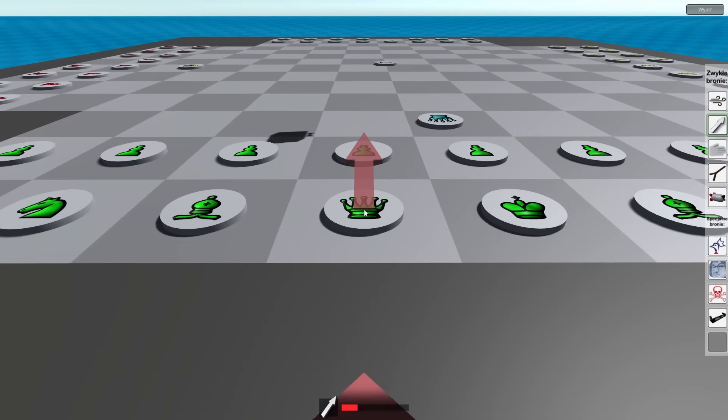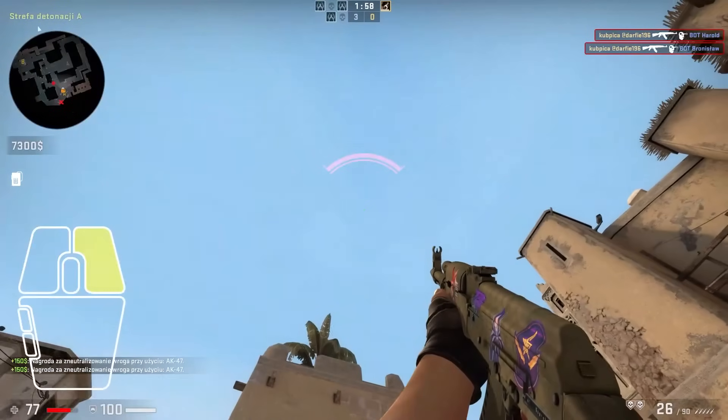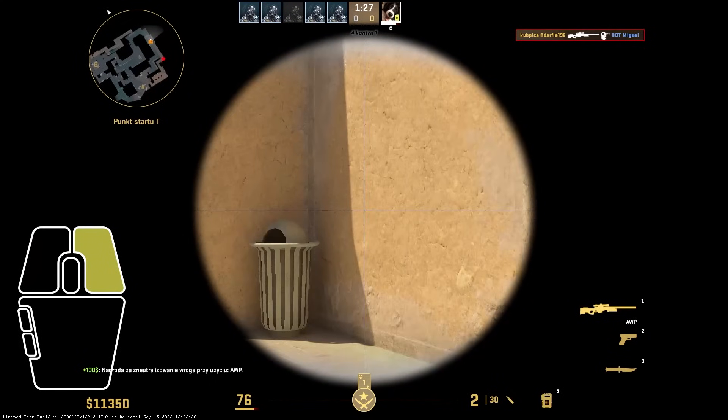Valve, I made the perfect game for you — it's called Chess for Idiots, and it's available on Steam. So, in CSGO, hit reg is delayed but synchronized with animations. And in CS2, hit reg is instant but desynchronized with animations.